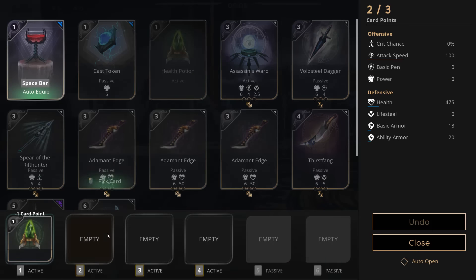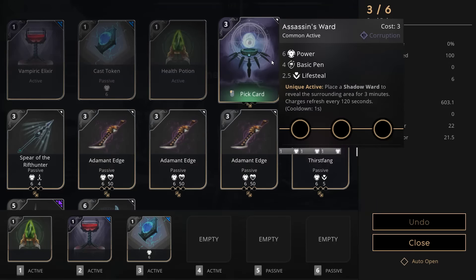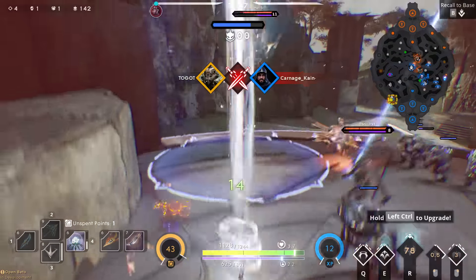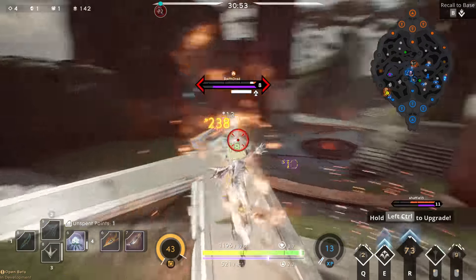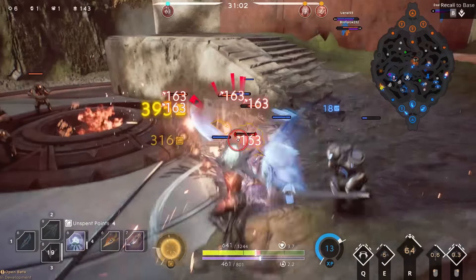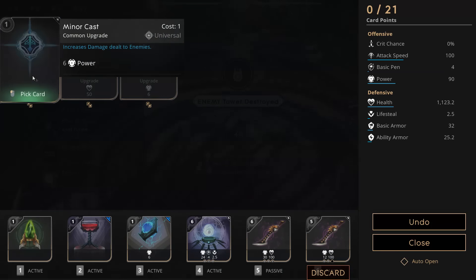You want to start with your health potion, vampiric elixir, and cast token, followed by your ward — then max that out. Don't be afraid to do some damage in the early game because you're incredibly strong. I like to focus on the Chastise ability for the slow effect, because it keeps enemies within range of your deadly autos. Deciding whether to upgrade your Q or E next is up to you, but I would definitely focus on your left mouse button first.